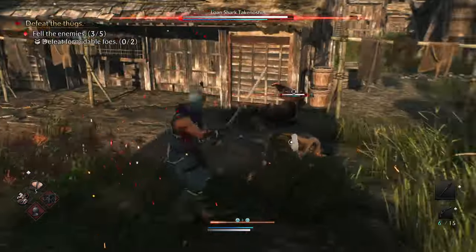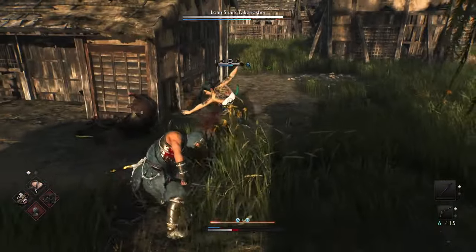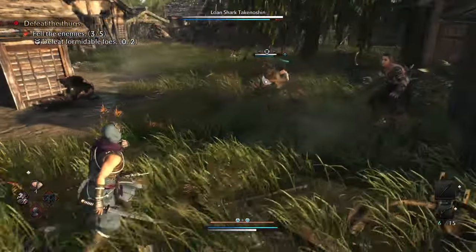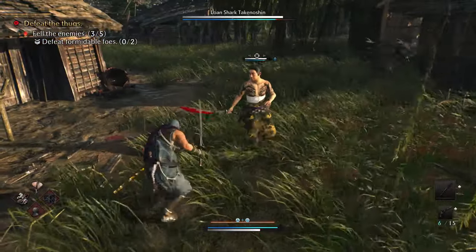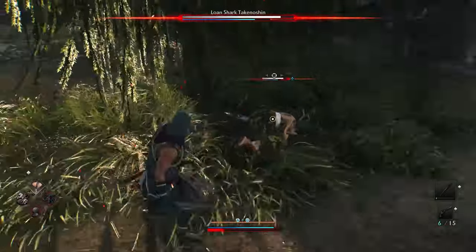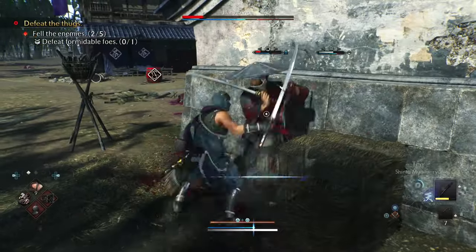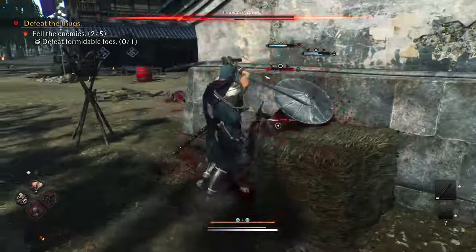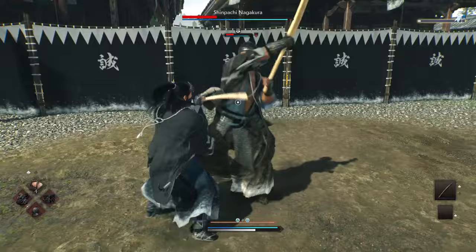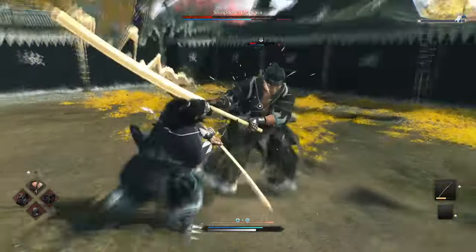If you mistimed counter spark, you lose Ki and you're most likely to get hit, losing a chunk of your health. Once you're experienced and know the patterns, then deflects are worth it. Until then, guarding is extremely useful, because enemies and bosses will fight back. They're not helpless punching bags letting you spam attacks for free — they'll answer back with hyper armor attacks. I approach every enemy with the mindset that if I mash, I'll get punished.